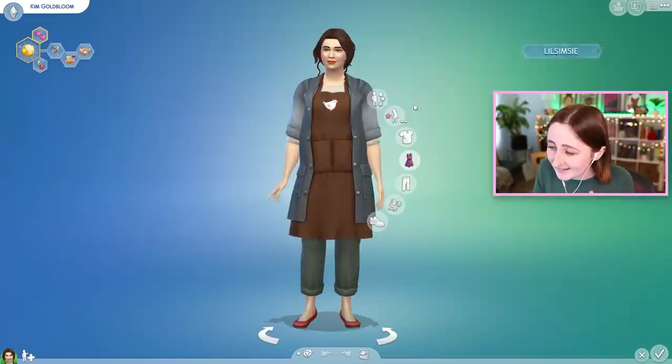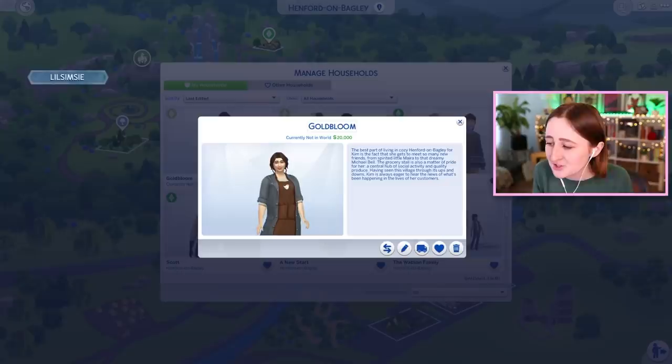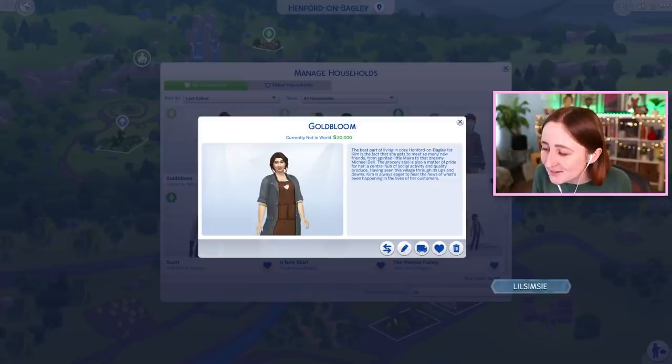This sim, Goldbloom, runs the grocery stand. She's cheerful, a foodie, outgoing, and friend of the world. She likes cooking and mischief but not the violin. You'll find her in her stand parked out in front of the pub all the time. The best part of living in Henford-on-Bagley for Kim is getting to meet so many new friends. The grocery stall is a hub of social activity and quality produce — she's always eager to hear the news of her customers. It sounds like she's got a little thing going on with Michael Bell too.